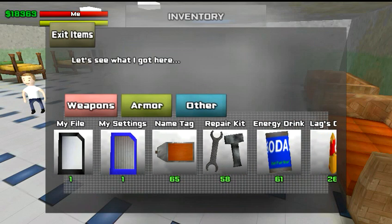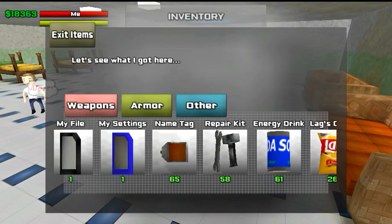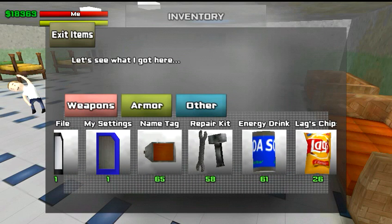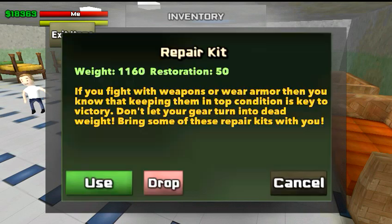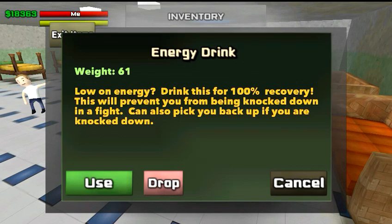Right here you have your name tags. You get these from beatdowns — you beat people down and you will get name tags. Name tags can be used for a bunch of things: you can use them to level up and to buy stats. I'll go more in depth on that in another video. Right here you have repair kits. Repair kits let you repair busted up armor and weapons — good to have. I'll show you where to get those in another video.